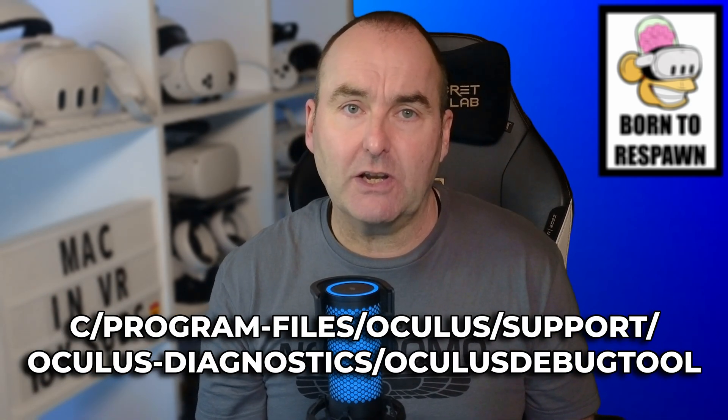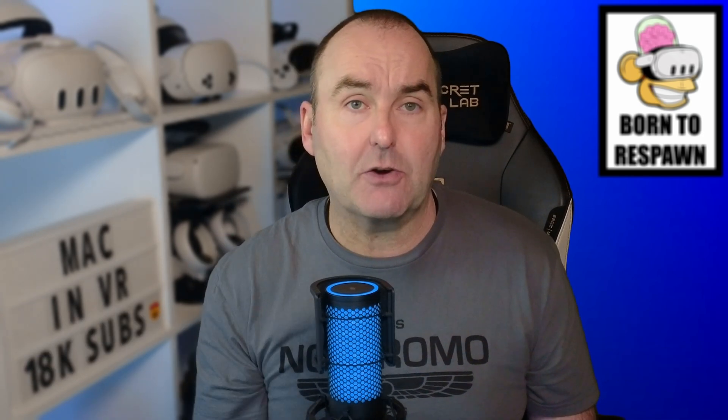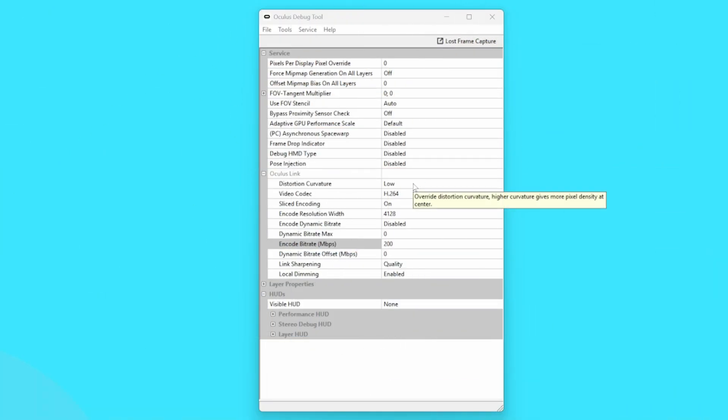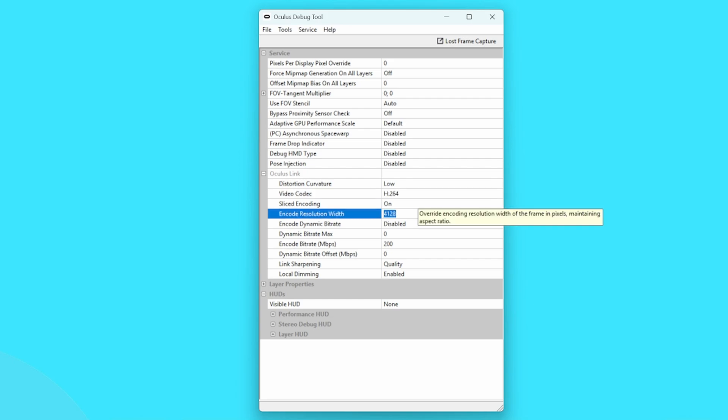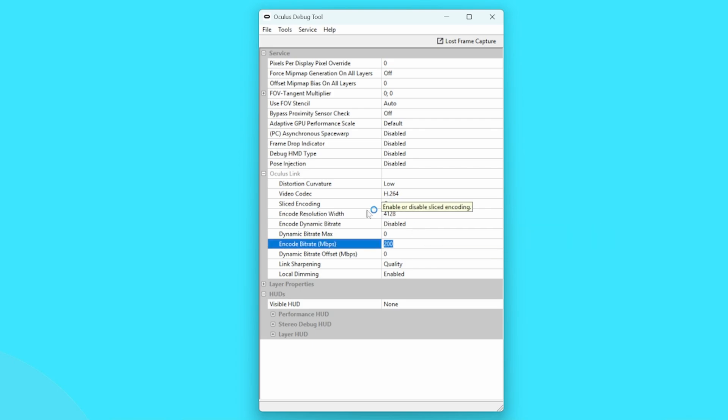For all you tech geeks who like to fiddle, there is one more thing you can tinker with, and it's called the Oculus Debug Tool. It can be found at C:\Program Files\Oculus\Support\Diagnostics\OculusDebugTool — I recommend you create a desktop shortcut so you don't have to go searching for it every time. Copy all my settings, but there are five that really make a difference: distortion curvature on Low, codec on H.264, encode resolution width mirroring your MetaLink app setting (4128 for Quest 3, 3664 for Quest 2 and Quest 3S), encode bit rate at 200 megabits per second, and link sharpening at Quality. You can fiddle with render resolution and up the encode bit rate if your Wi-Fi is strong enough.